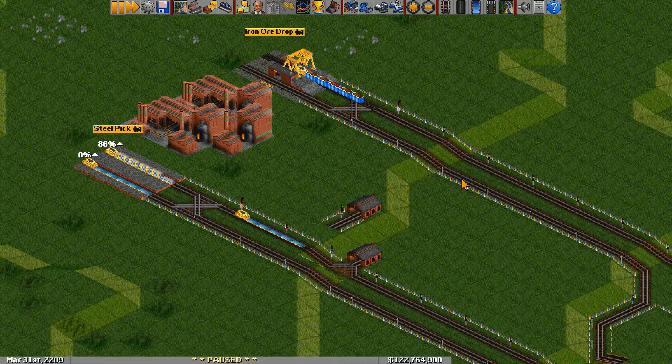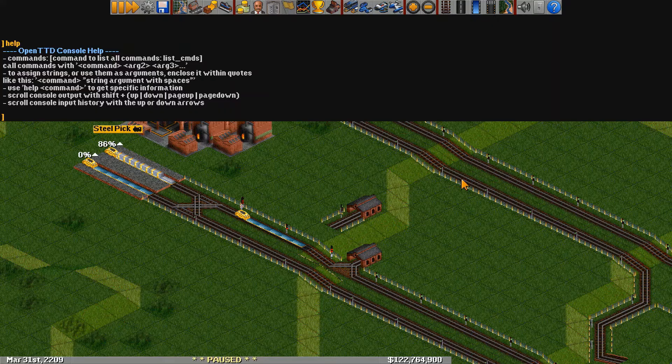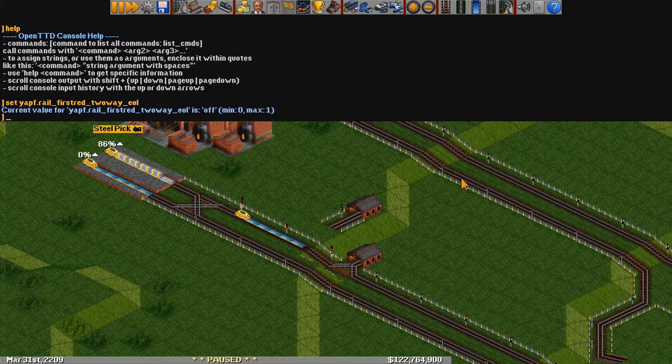For our third design and every design after, we're going to need to set a particular pathfinder setting. Find the backtick key on the top left of your keyboard, click it, and that will open the OpenTTD console. To set the setting, type: set yapf.rail_firstred_2way_eol. If you just press enter, it'll print the current value. Press the up key and then type a 1 afterwards to set it to true.